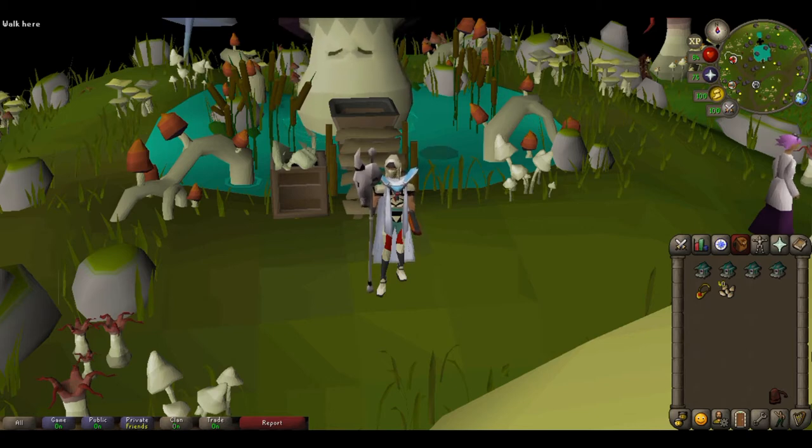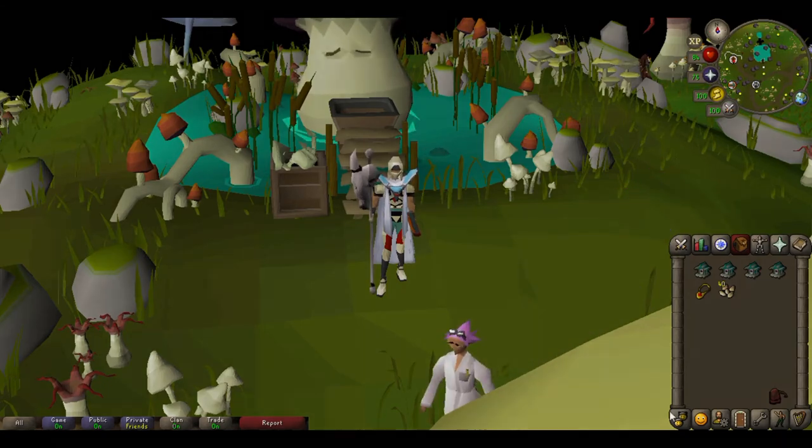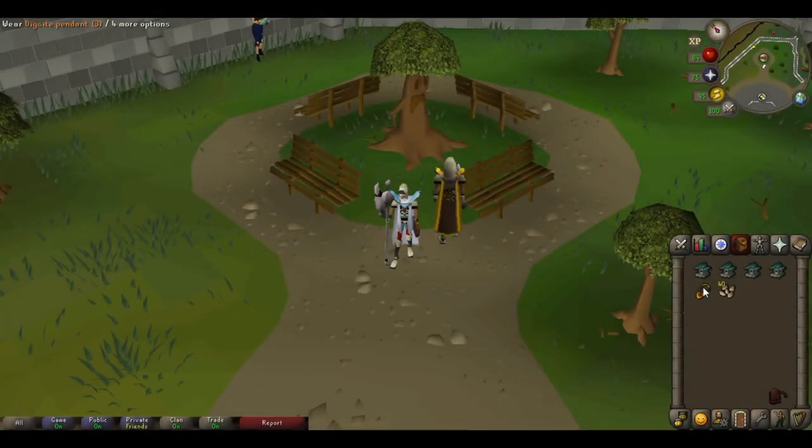Some people recommend weight-reducing clothing such as the Graceful outfit, but my method is so quick and effective you really won't need it — you won't be running out of run energy. So now that you have everything you need, let's get into a run.